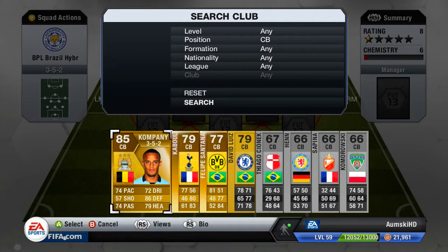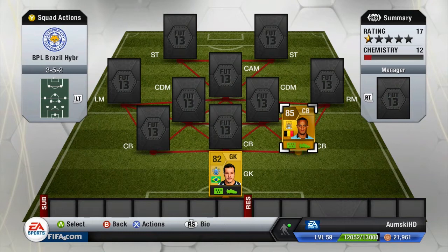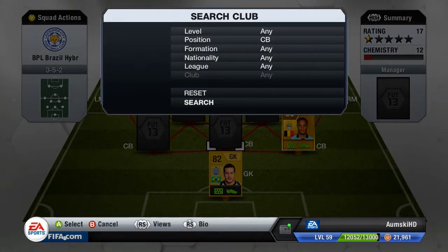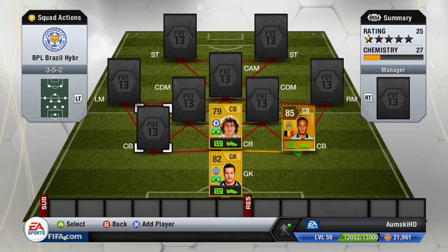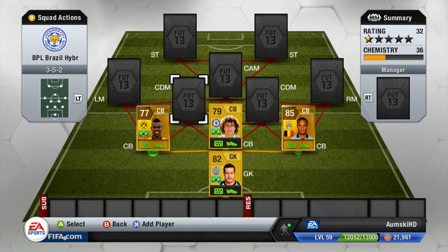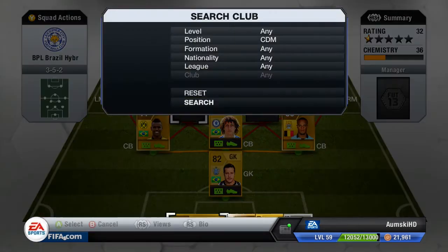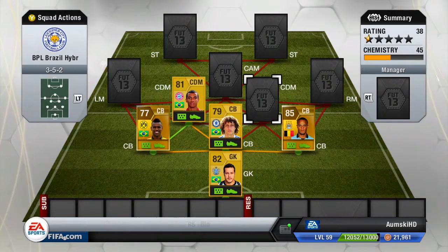On the right side of center back we're gonna have Vincent Kompany - say that in a French accent because in Belgium they speak French, you know. In the center of defense we're gonna have David Luiz to link up with obviously the goalkeeper and Kompany, and then we're gonna have Philippe Santana. Okay guys I'm gonna stop the accents, they're just bad.